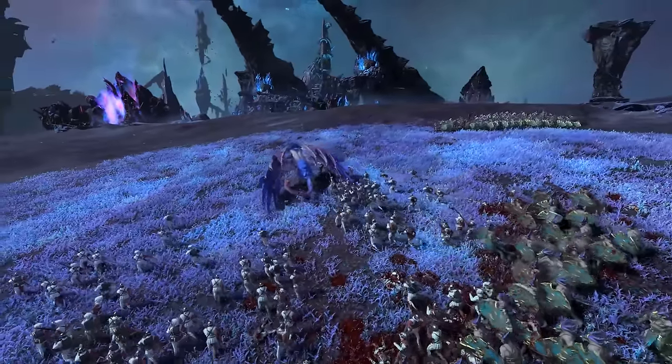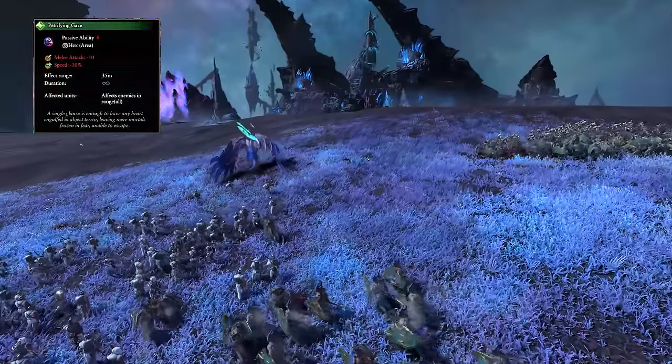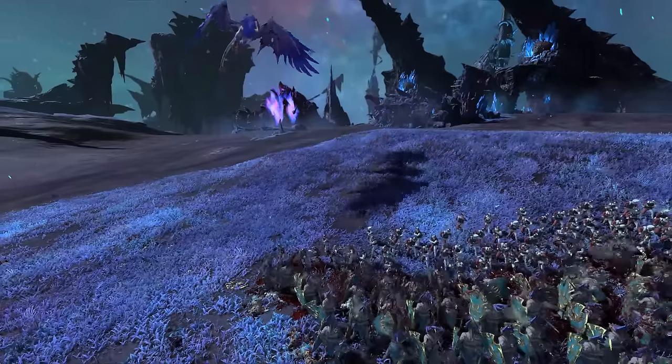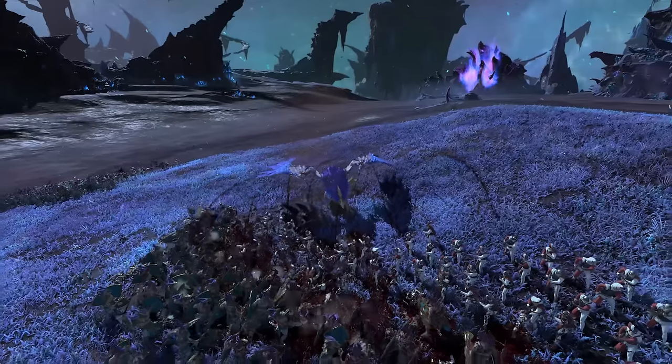The Cockatrice also causes fear and terror, so enemy leadership will plummet the moment it hits the scene. And if that wasn't bad enough, the Petrifying Gaze passive will slow nearby enemies and reduce their attack, making running from or fighting this thing a losing battle 90% of the time. As long as it's fighting something it'll be doing a great job — just be aware of the larger hitbox when navigating enemy ranged and melee troops to keep it alive.